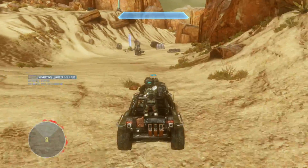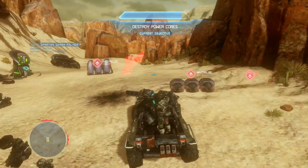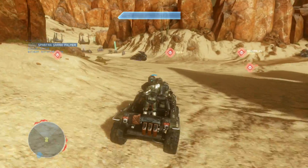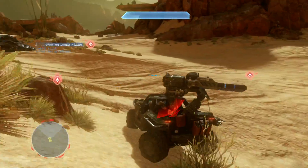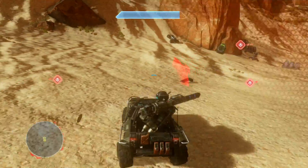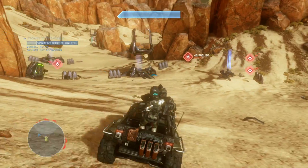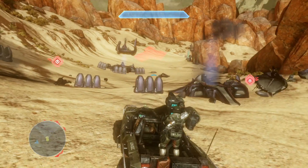Don't go to the right because there are about 4 shade turrets that will absolutely rip you to pieces. Go for the ghost and then there's a wraith a little bit behind — there's the wraith. The whole mission is basically standard warthog combat driving: get in range so that your gunners can take out all the enemies for you, and try to keep your guy with the rocket launcher at the right angle so he can also do damage.